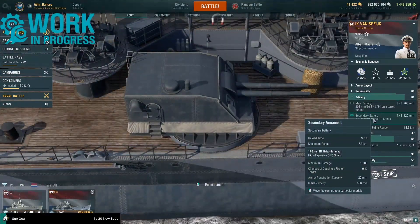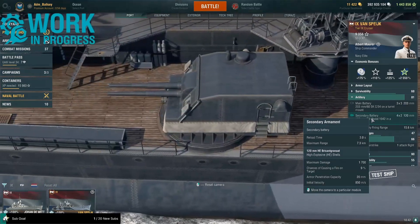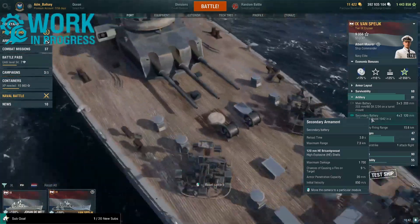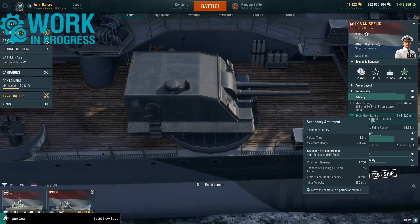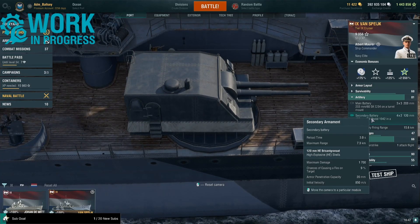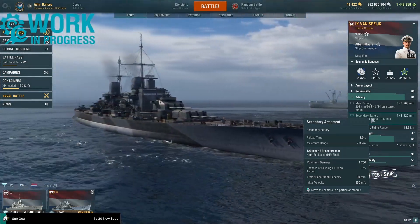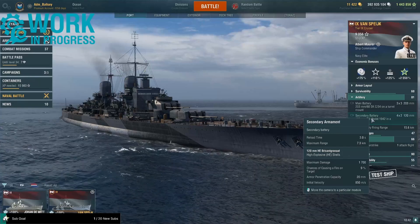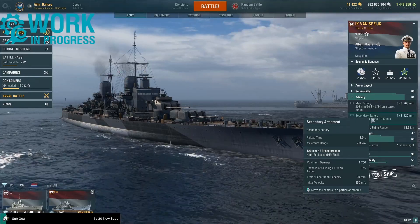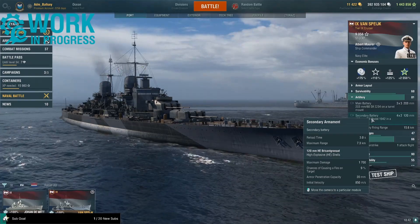The secondary battery is pretty limited — four twin-mounted 120 millimeter turrets, eight guns in total, with a 7.3 second reload and a 7.3 kilometer max range. High explosive shells deal 1,700 max damage with a 9 percent fire chance and can pen 20 millimeters, with a shell speed of 850 meters per second.